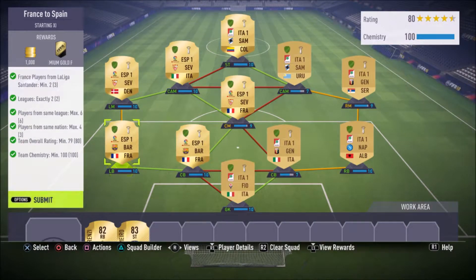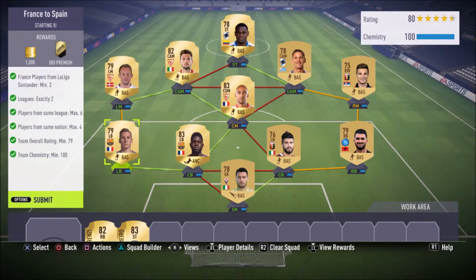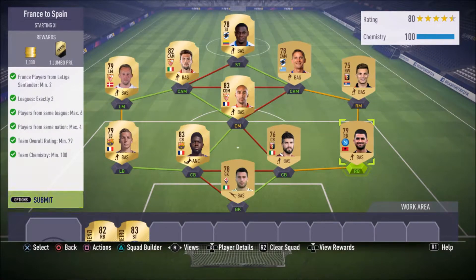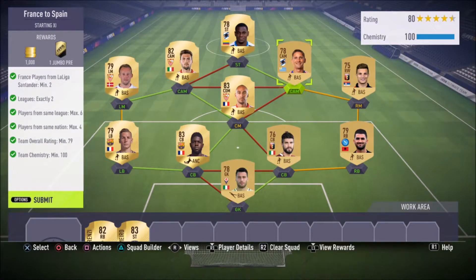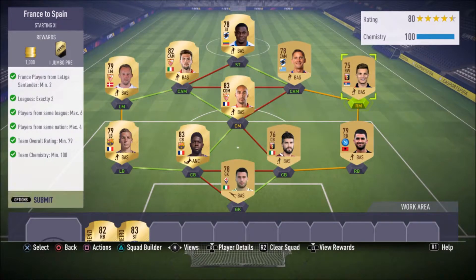If you guys need more chemistry, what you can do is get a right back that gets a strong link to your right center back, because he only has seven chem — he has one strong link but two red links cancel that out. If you have an Italian right back, for example, that'll get you 10 chemistry on this guy, or nine chemistry if he's not on loyalty. If you only need one or two extra chemistry, you can change Steven's position from CDM to center mid and change the right wing to a right mid.